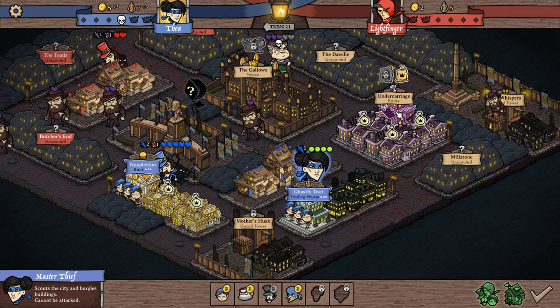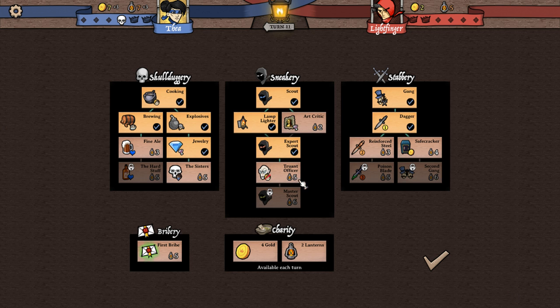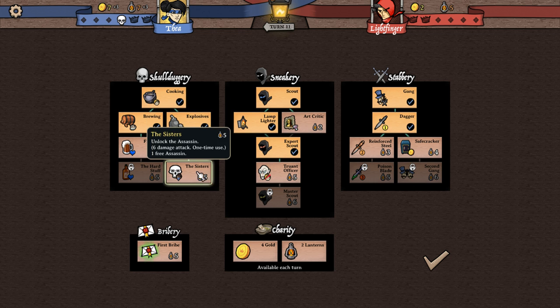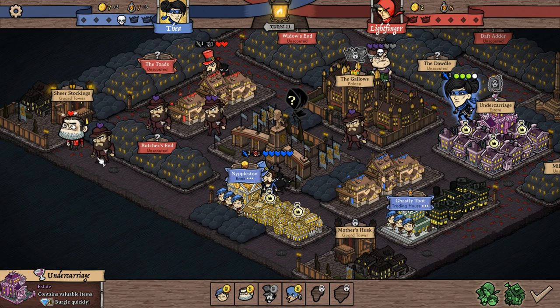Thea, first thing we're going to do is go in here. I must be missing something — 'Burgle jewelry from estates for four gold.' I'm not sure what that means exactly. Like, that's an estate — we burgled it, right? Maybe we have to burgle everything, or do it twice? I can't get my thugs in here because he's in the way.